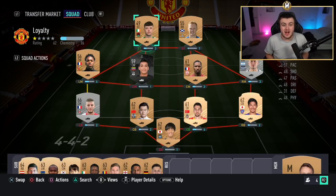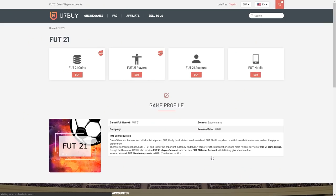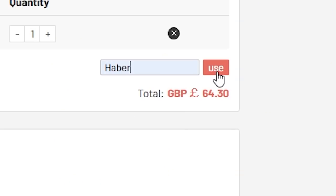Welcome back to a brand new video. Today I'm going to be teaching you guys the loyalty glitch. For cheap, fast and reliable FUT coins, check out u7buy.com — there is a link in the description. Use the code HABER to get yourself a discount on all of your orders.